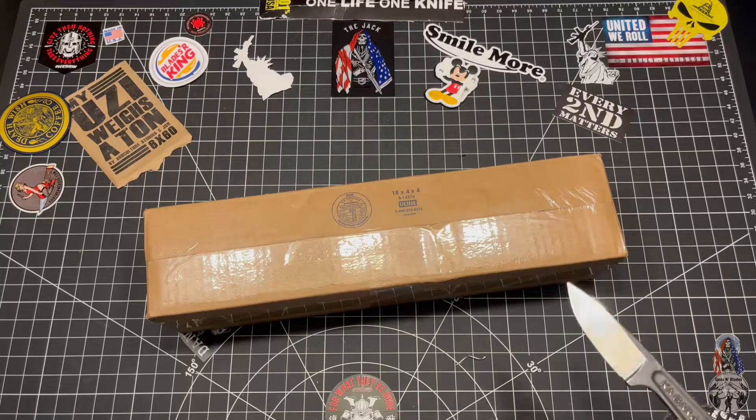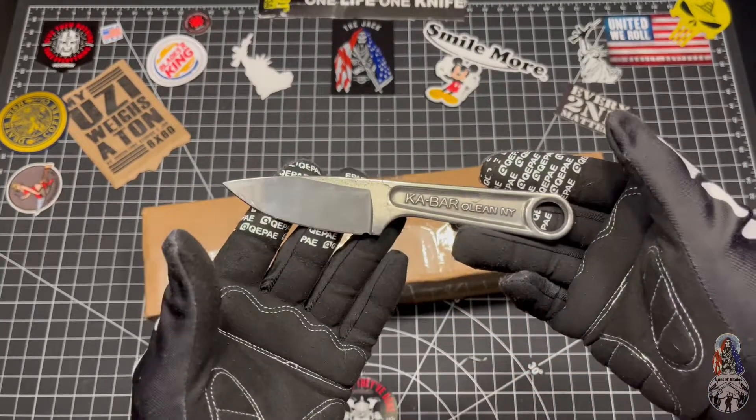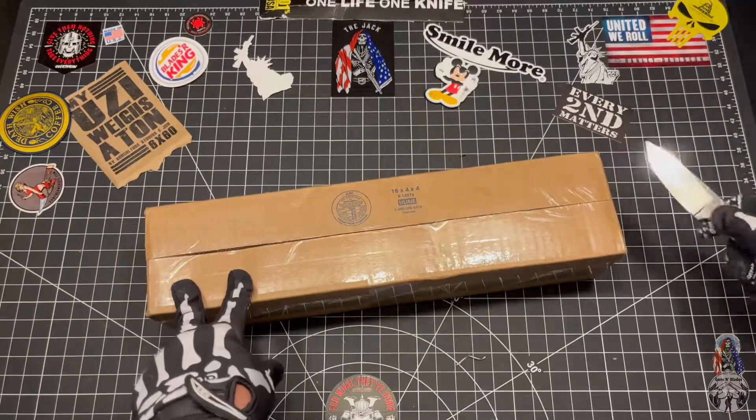So we're going to crack into this. Let's do it. We got the K-Bar up in here. Go ahead and open this up, see what's in the box.